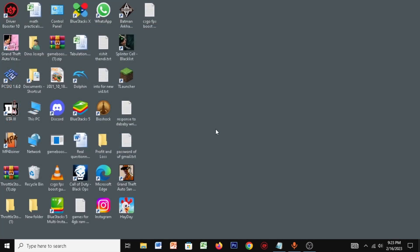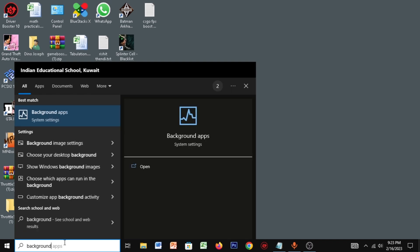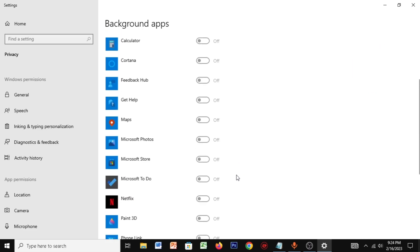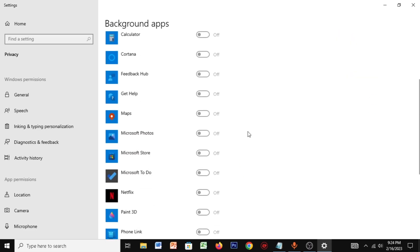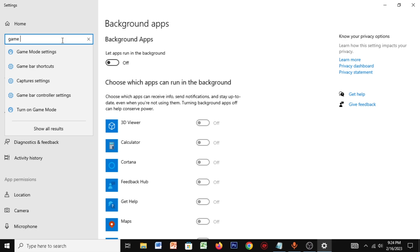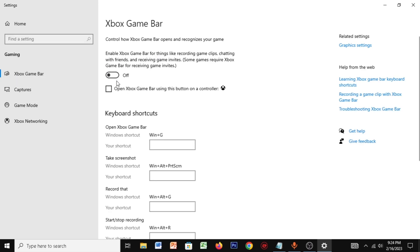Now for the next step, go to your task manager. Type in Background Apps and click on that. Once you're here, make sure you disable all the apps running in the background, so it doesn't use your memory, PC memory and usage, and CPU usage. Then type in Game Mode, and make sure Game Mode is set on. Go to your Xbox Game Bar and make sure it is set off.